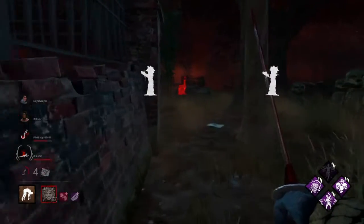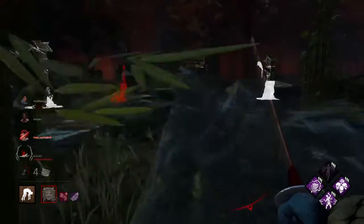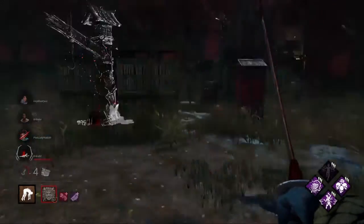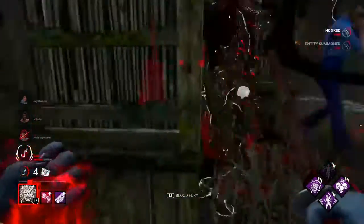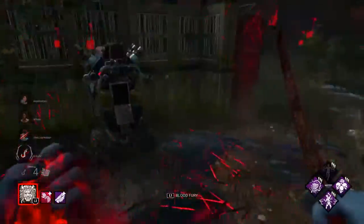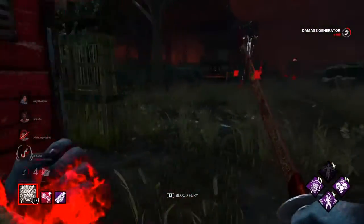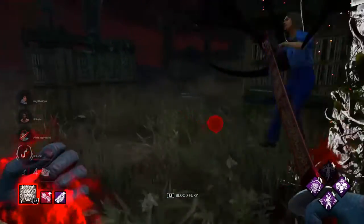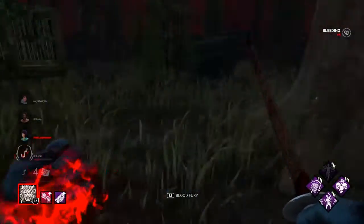I went overboard — let's try to put her on a Scourge Hook. My Scourge Hook spawns are mid, they're alright, not the greatest but doable. This spawn right here with them being right next to each other kind of annoys me. Where did she go? I mean I care but I don't care at the same time.